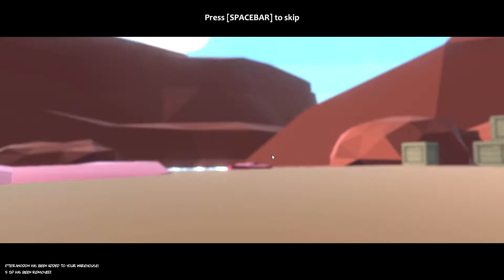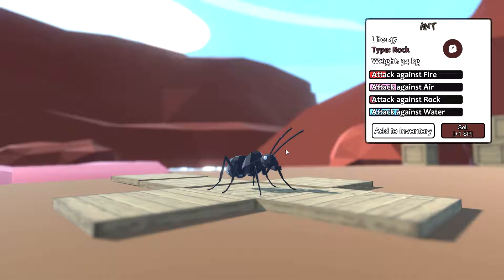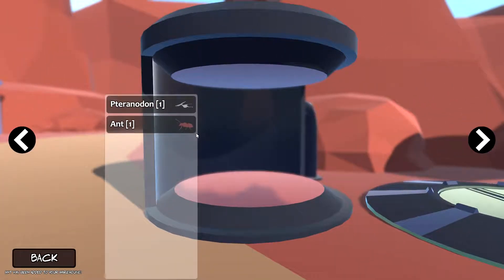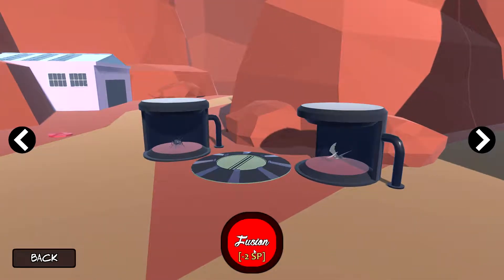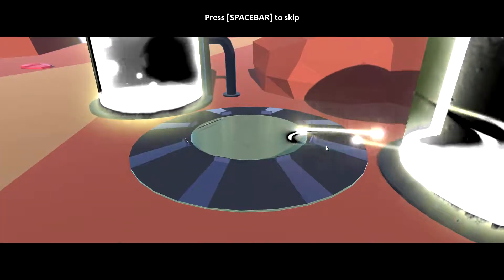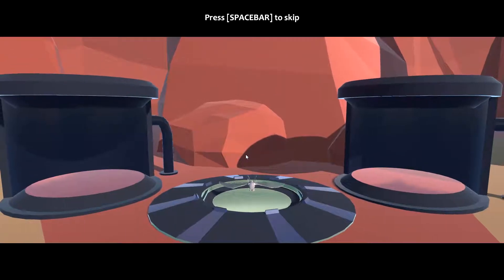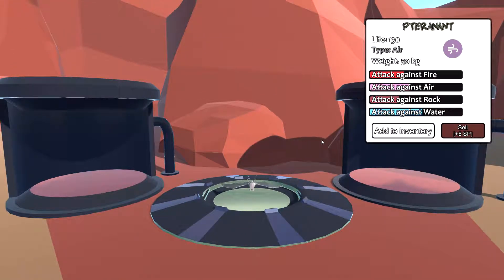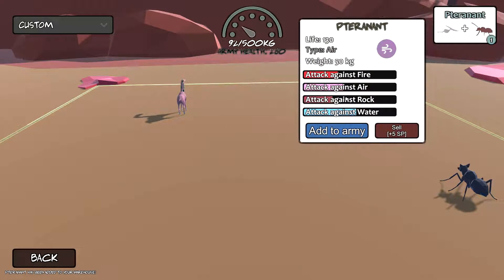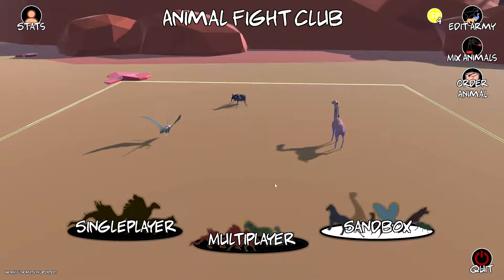What do we got? Another ant — we got a replacement ant! You know what, let's just do it absolutely crazy. We're going to do the ant first, then the pterodon — give me the fusion science! It's a pterodon with a 34-kilogram ant head. Well, that just gave it a nice general boost overall. Edit the army, add the pterodon, take that formation — that looks good, that works for me.